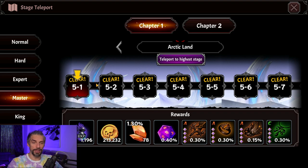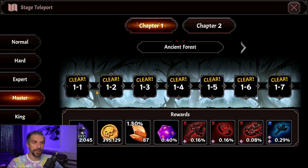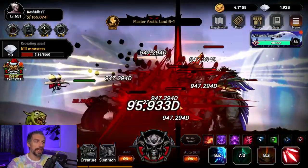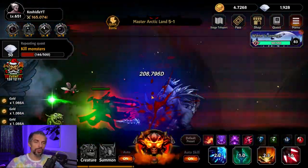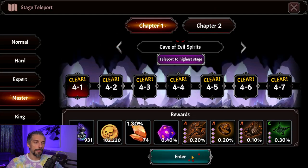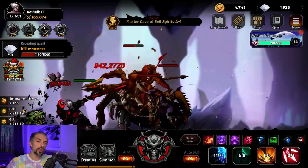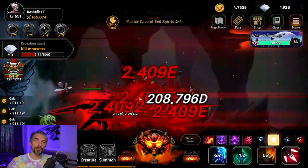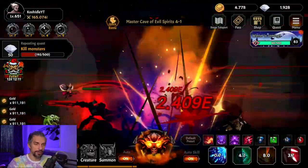The main thing I almost forgot: change the chapter you're farming. My highest clear is King 2-5 right now, but I farm around Master 5-1 or so. You want to take out enemies really fast — the advice on Discord is to one-shot enemies. Maybe even that stage is too high; let's try lower like 4-1. Your goal is to find the stage where enemies die really fast, because that gives you more gains per second than pushing hard content.